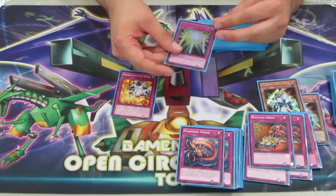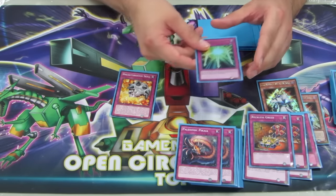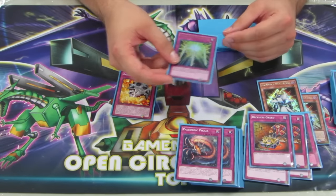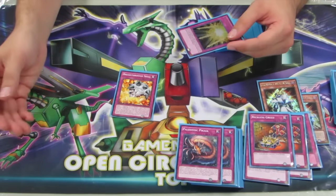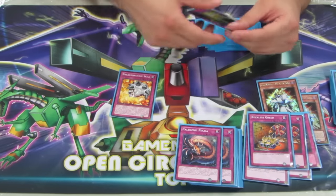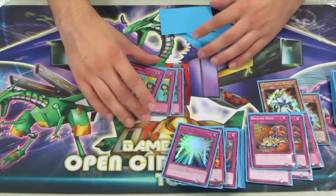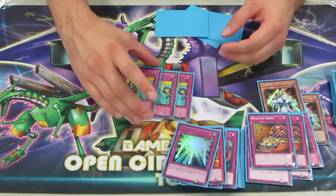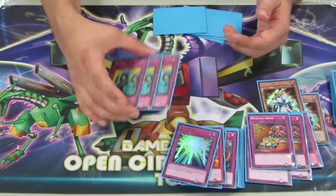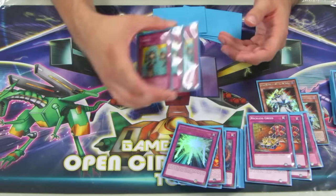Even if you draw into Revealing Light, you can flip it on your turn to summon a Paleozoic from the Grave. The effect is once per attack, you can pay a thousand life points to negate the attack, so it's somewhat relevant to protect your monsters. I play three Waboku - this basically lets you summon a monster and protect your entire field of monsters. It's generally pretty hard in this format to run over monsters without effects, so running over your Paleozoics is just the more common way to actually kill them.